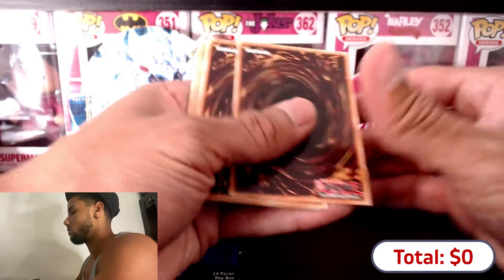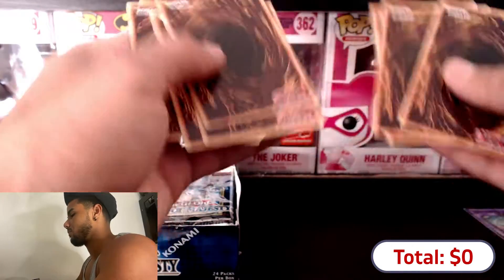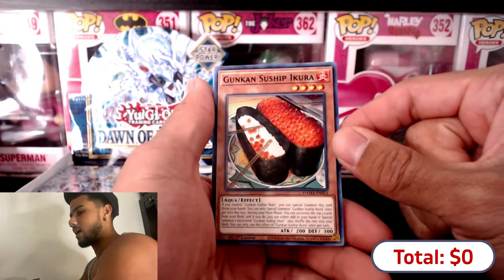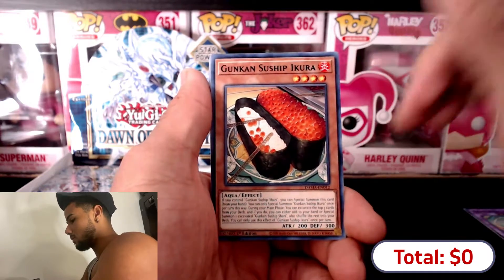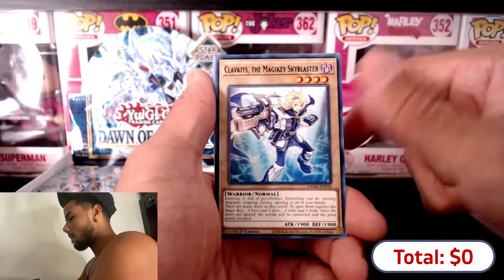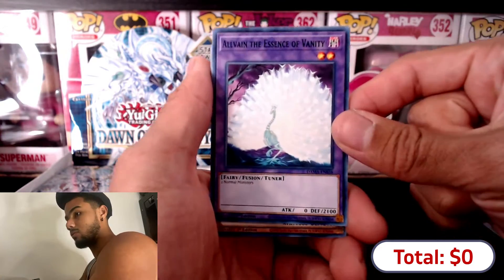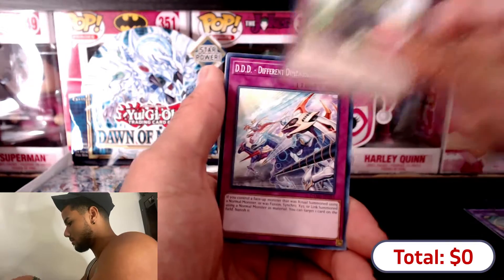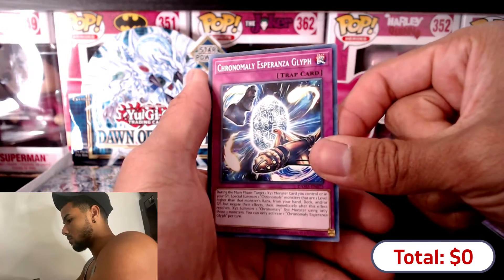I want to open one pack smooth because I do collect the art. It's our fifth so - one, two, three, four - yeah it's that one right there. Gunkin Sushi Ikura - wow, I didn't know they had a sushi card! I eat a lot of sushi. Majiki Sky Blaster. The Essence of Vanity - this card actually looks pretty beautiful. Mystical Beast of the Forest, Different Dimension Room, Derby Tell When, Gustover Dear.